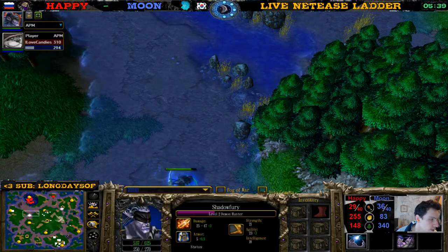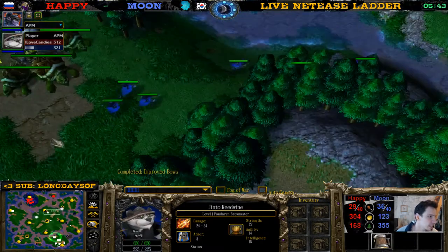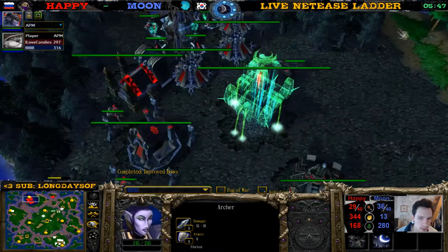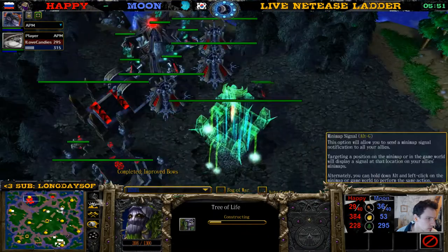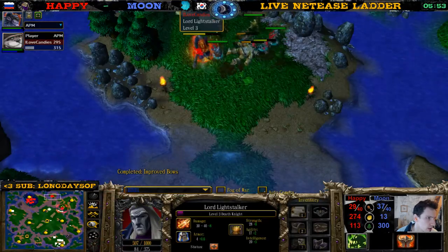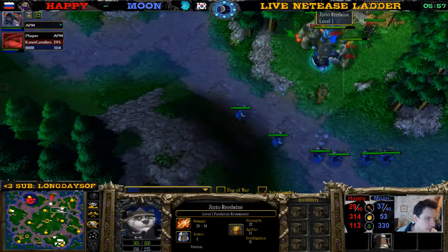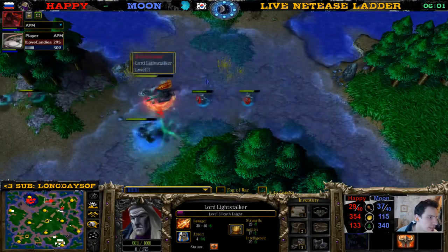Tree of life here for Moon — very sneaky sneaky. Happy doesn't expect this tree of life. Moon gets a surplus — pretty good item. Here comes the mana burner — yes, this is so key. The mana burn hits for 18 mana.